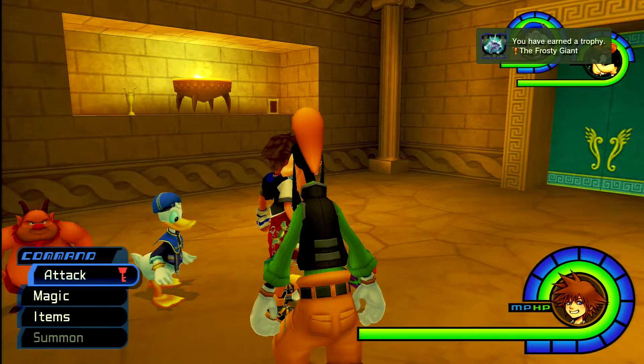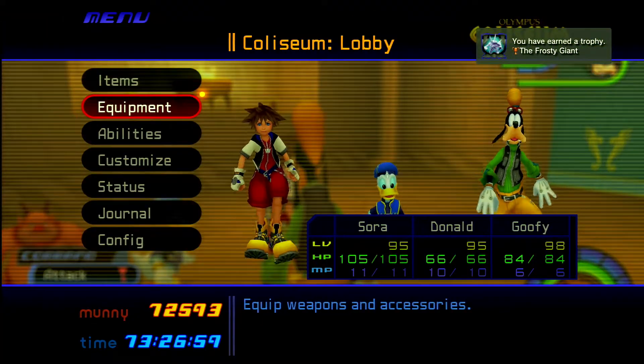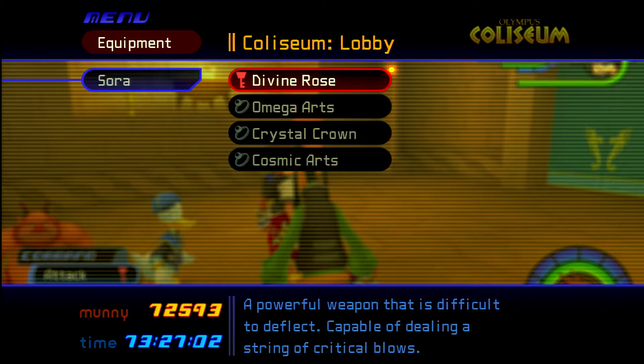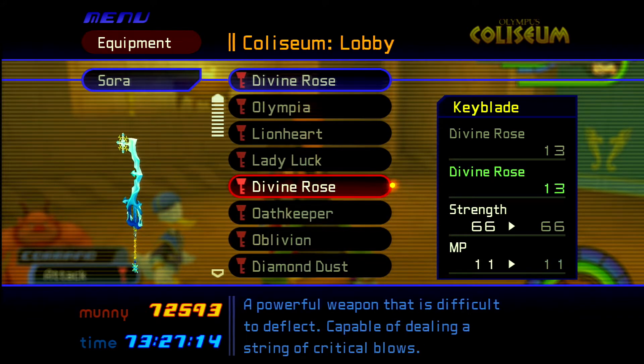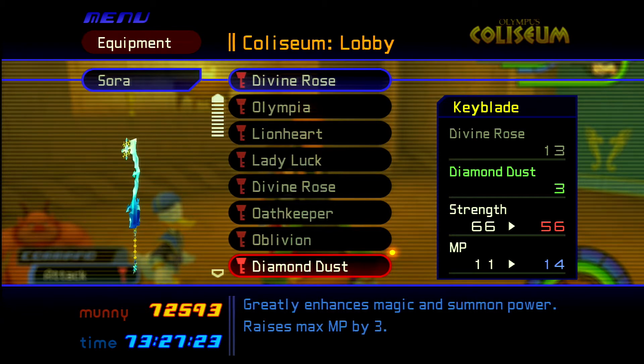You get the Diamond Dust keyblade, which is pretty good for MP. I beat it on Final Mix Proud mode. You also get the Frosty Giant trophy. I'm level 95, but you could probably do this at around level 70. Compared to the Divine Rose, the Diamond Dust is weaker, but you get three more MP. The Divine Rose is probably the third strongest — the only ones better are the Ultima Weapon and the one Sephiroth gives you, which is the one you get in the Platinum match.